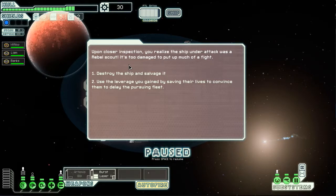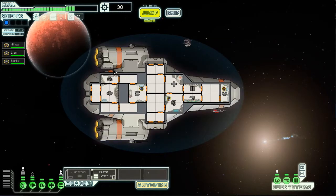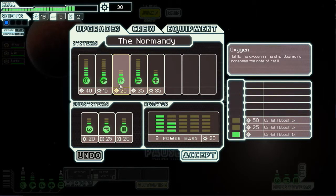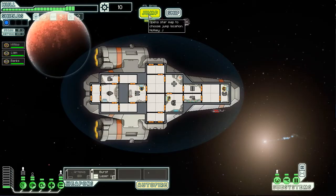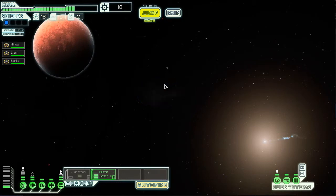Ship under attack - it was a rebel scout, too damaged to put up much of a fight. Destroy the ship to salvage it, or spare their lives to convince them to delay the pursuit. You know what, this is actually pretty good - now I have more time to explore the next sector after delaying them. So what can I upgrade? I'm gonna upgrade my power. That's enough for now, then we'll jump to the next sector.